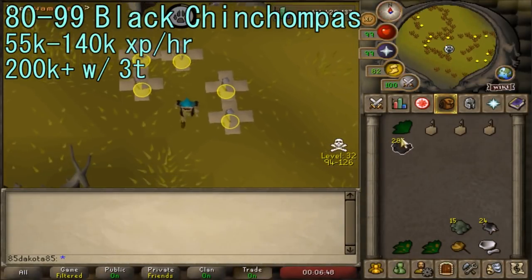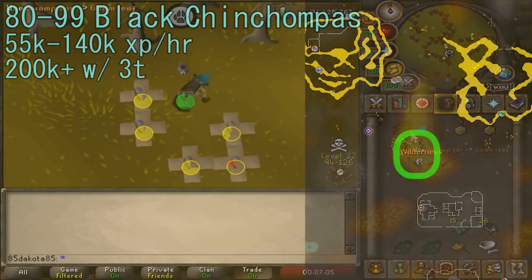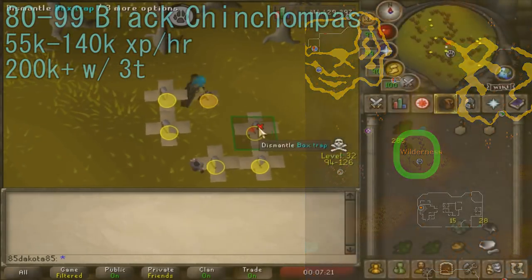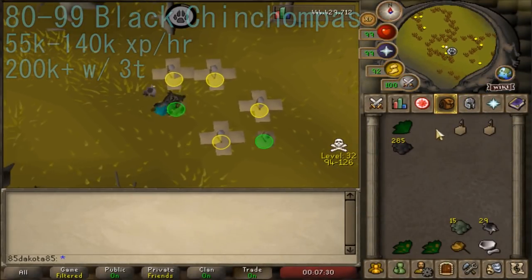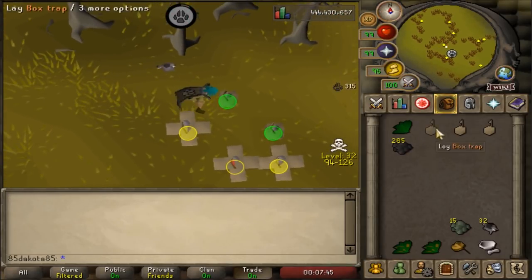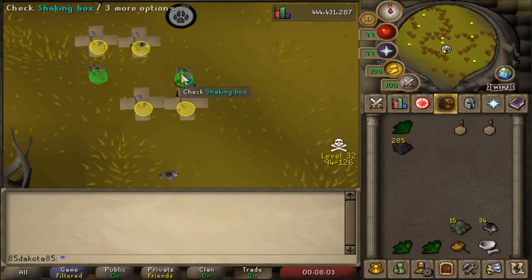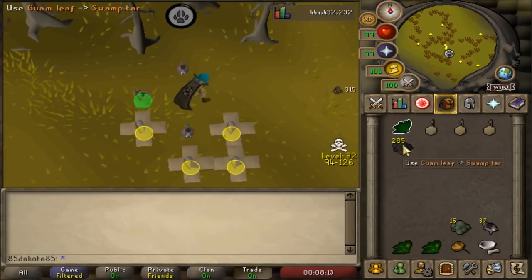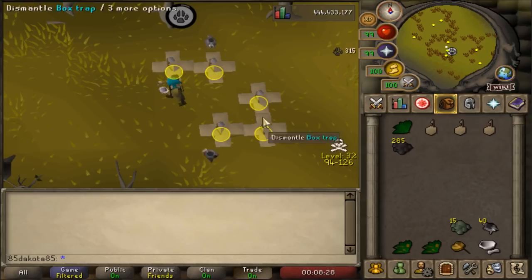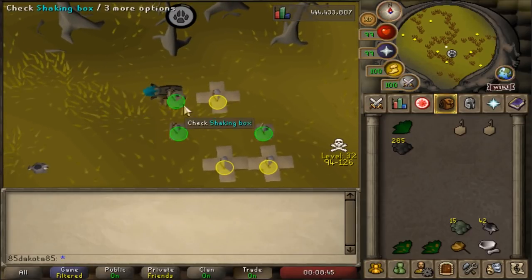At level 73 Hunter you can catch Black Chinchompas, but give it a few levels — so from about 80 to 99 you can step into the Wilderness to try these out. You get the extra Wilderness trap, so bring six-plus box traps. Black Chins are a PKing hotspot, so bring some tank gear and a royal seed pod, and don't camp for hours — if you had over a thousand Black Chins and got KO'd you'd lose them all. Black Chinchompas are better XP and GP per hour than Red Chinchompas, unless you die. You can also use a bow to KO Chinchompas that have run far from your traps so they respawn closer, though not everyone goes for that.